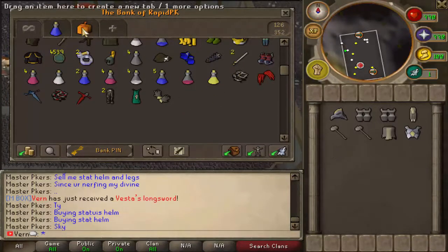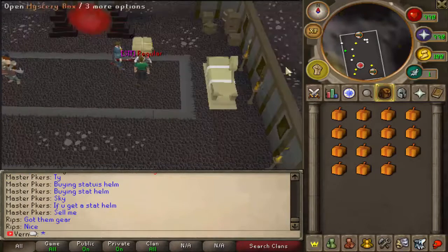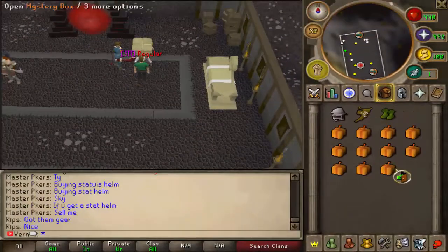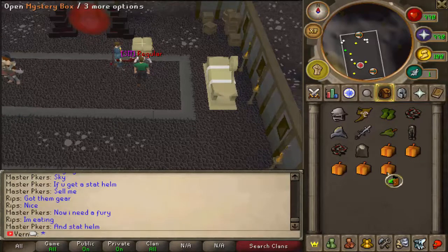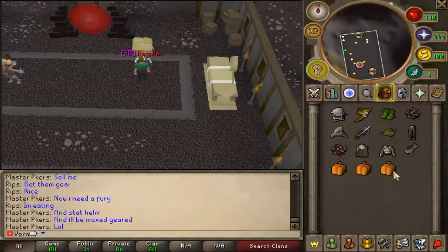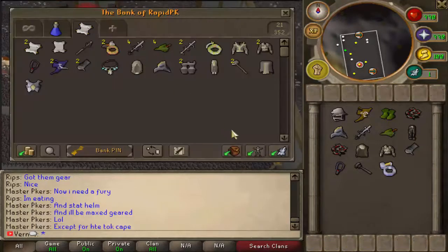Alright, now for the rest. Good luck to us. Void Ranger Helm, ooh Arcane, Ranger Boots, a Whip, Helm, BGS, Robin Hood Hat, Morgan's Leather Chaps, Whip again, Morgan's Coif, Morgan's Leather Body, Hand Cannon, Fury, Obby Maul, and a B-Ring. So that was the loot of the final 15 Mystery Boxes.